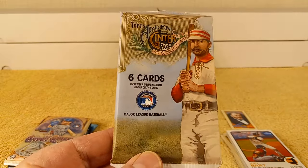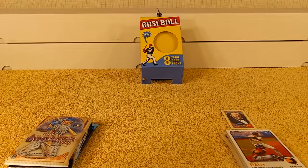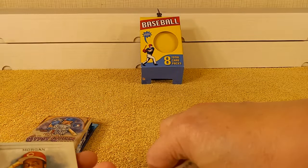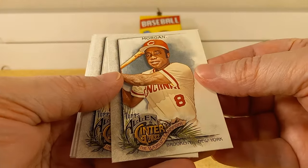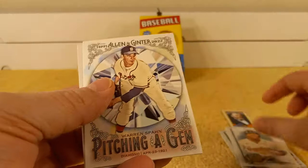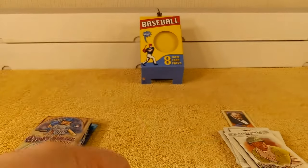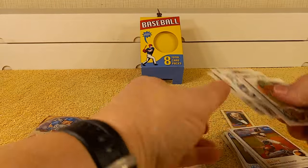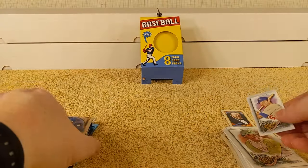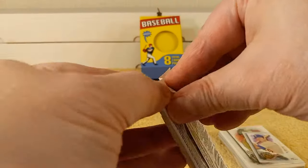This is a retail pack — just six cards, so it's like a dollar pack. The box was $17.99. Joe Morgan, Andrews, Jose Ramirez, pitching, Jamboran spawn, Reggie Jackson. The mini is Steve Garvey. No fancy backs. I'm going to put the mini with the stuff so I don't forget where it goes — it's sometimes hard to tell where minis go and what set they belong to.